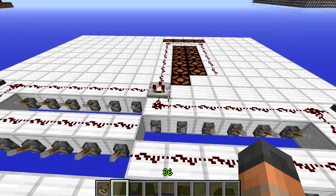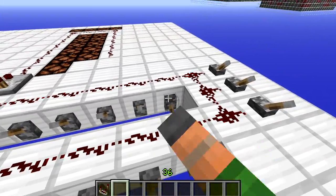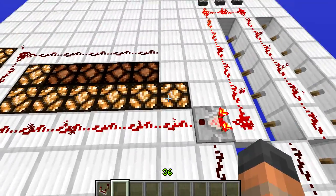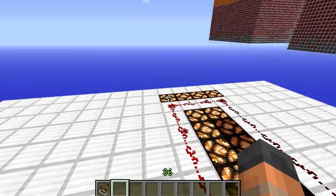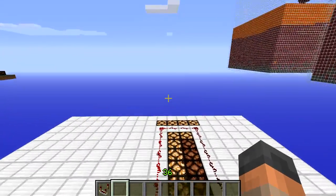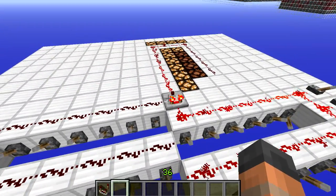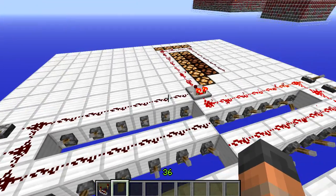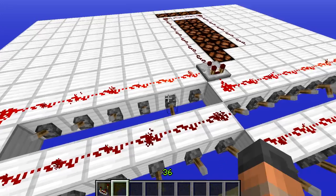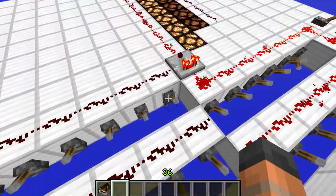So how does compare mode work? We take the primary input and compare it to the secondary one. You can see the lamps arranged in order — these are the first ones, then the four at the back, then down the side. There's our primary input powering the comparator. When we bring in a higher signal strength from the side, it just turns off the output completely — that's compare mode.